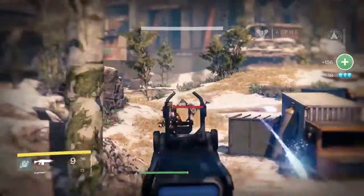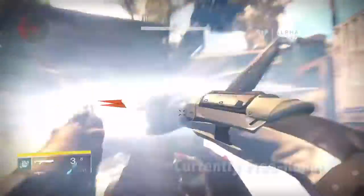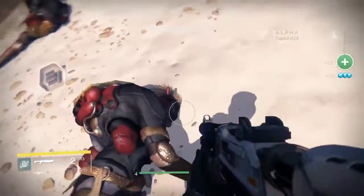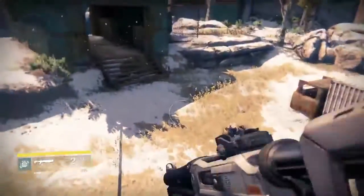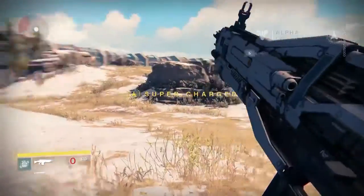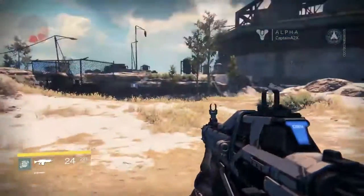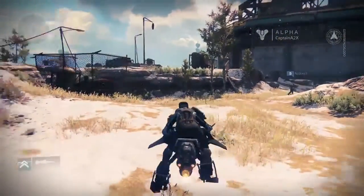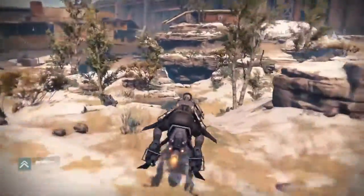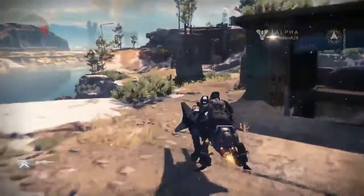I played through the first mission and got my levels up. One nice thing I have to say right away is when you summon a vehicle, it just throws you on it immediately. Your vehicle does disappear after a while, so you have to be careful — but it's not too much of a hassle to spawn another one because the animation immediately jumps you right onto it. I don't know why other games don't do this.